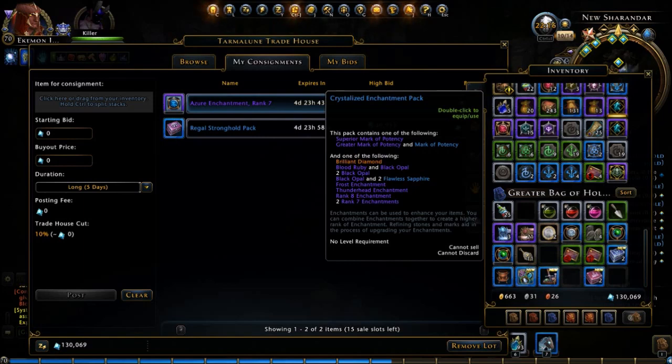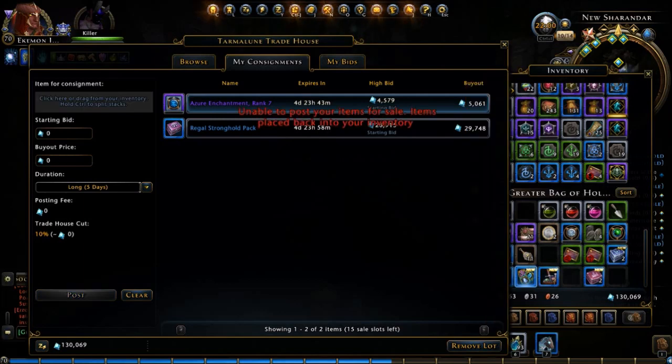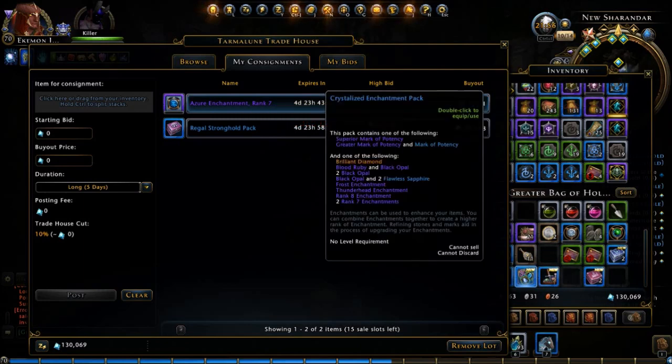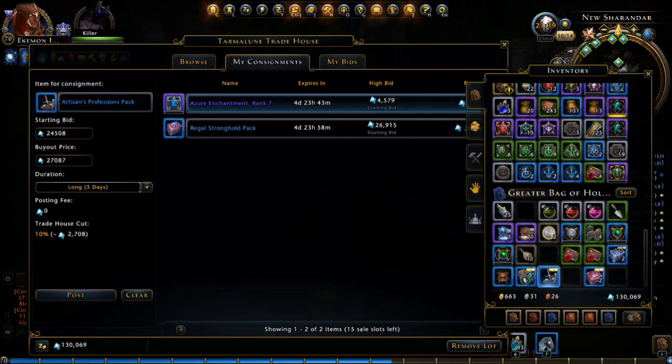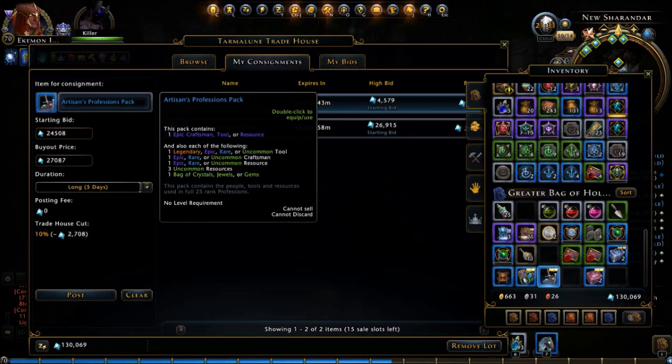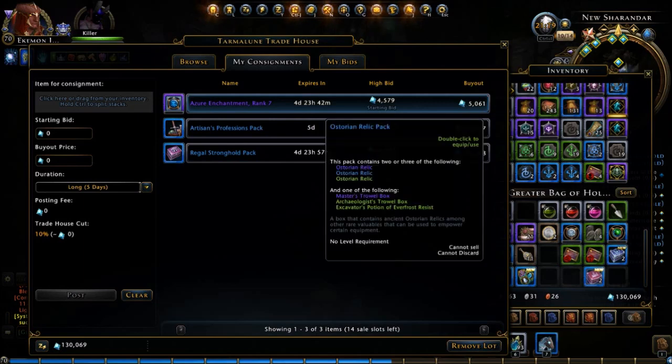With the crystallized enchantment pack, you can get different types of enchantments and some marks, which could be handy. Let's see how much this is worth — 36,000. I'll try to put that up, but it's not letting me list it for sale. It might be bound to my account? Things are a little crazy with the Zen Market tonight. Some things just aren't going up for sale — the buyout price shows 24,000 to 27,000, but it's just giving me a hard time. I'm in pretty good shape for my craftsman tools so I think I'll just sell that one off.